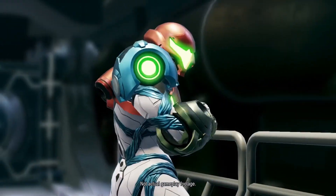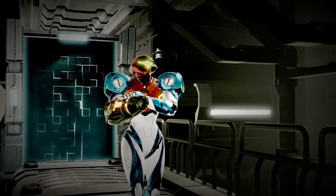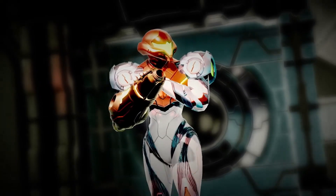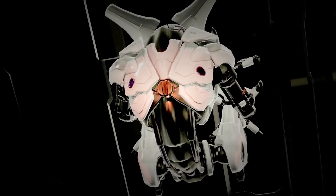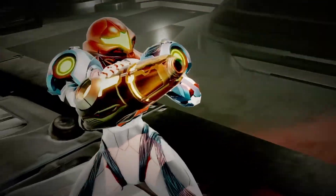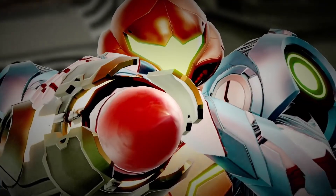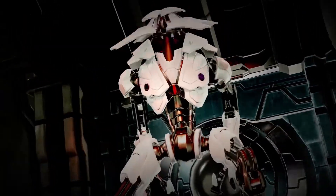Join intergalactic bounty hunter Samus Aron in her first new 2D Metroid story in 19 years. Samus's story continues after the events of Metroid Fusion when she descends upon planet ZDR to investigate a mysterious transmission sent to the Galactic Federation. The remote planet has become overrun by vicious alien lifeforms and truly mechanical menaces. Samus is more agile and capable than ever, but she must overcome the inhuman threat stalking the depths of ZDR.